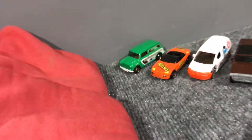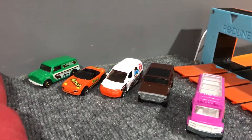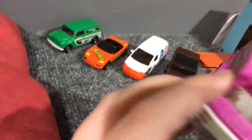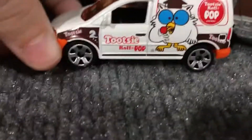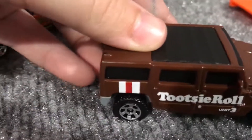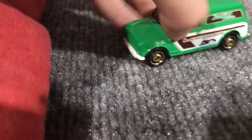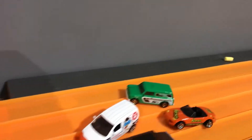Hello everybody and today we will be racing candy cars. We got the Charms Blow Pop car, the Tootsie Roll Pop car, the Tootsie Roll car, the Reese's car, and the Junior Mints car. We're all going to race them against each other, so let's take them up to the track.